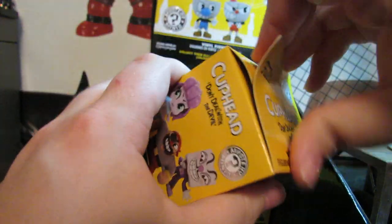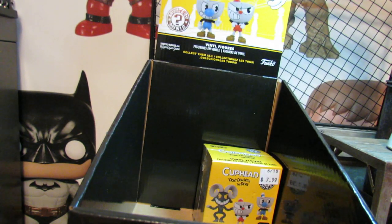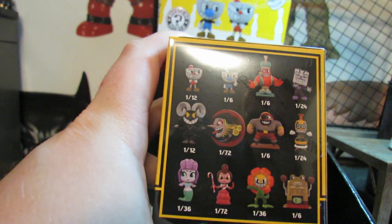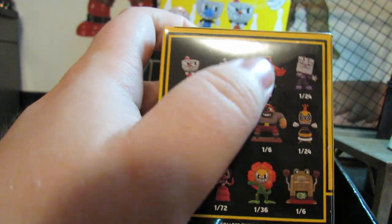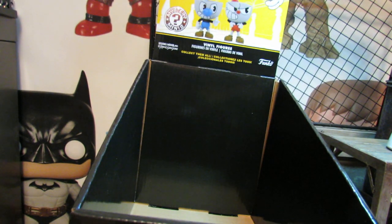It's probably going to be another Mugman — that's what it feels like. If we get another Cuphead that's great, but it's 1 in 12, and there should only be one per case. Yeah, that's another Mugman. So what's the other 1 in 6 that we're missing? If it's not him, then we missed out on two of him. God, I'd really like King Dice — King Dice would be nice.